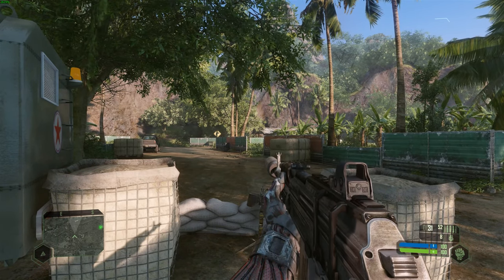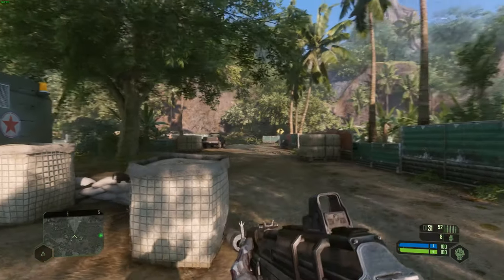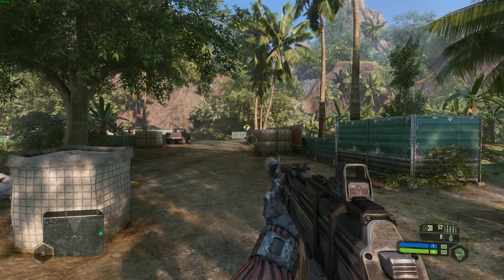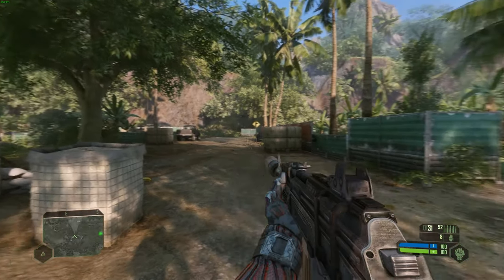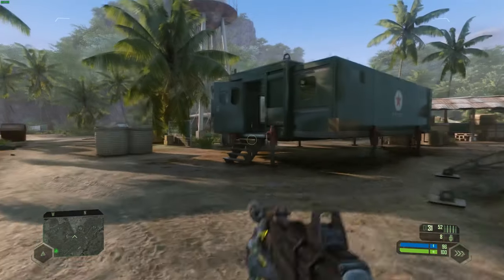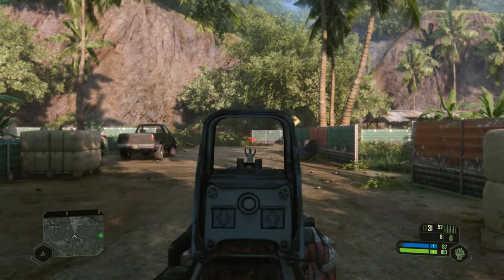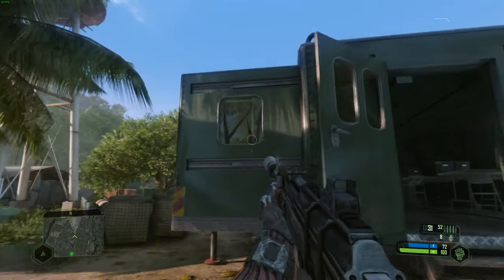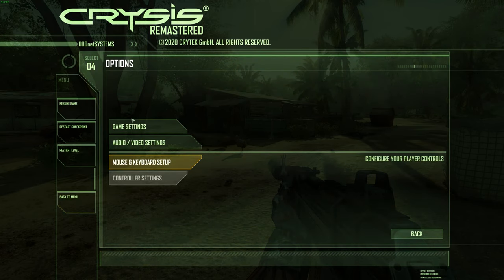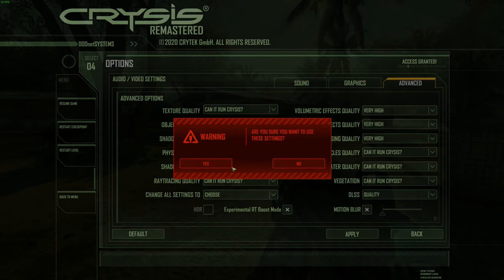Here we are in Crysis Remastered — 30 fps with DLSS off. I did try DLSS a couple of days ago on the Steam version and there was some artifacting. When I tried to run 4K DLSS it ran fine, but there was some foliage — bushes — going blue, so I turned it back off and coped with 30 fps at 1440p. 30 fps does seem a bit low these days; I'm used to 60 fps plus. We are maxed out, ray tracing maxed out. Let's try DLSS because they did an update today, the 16th, and see if they fixed the artifacting.